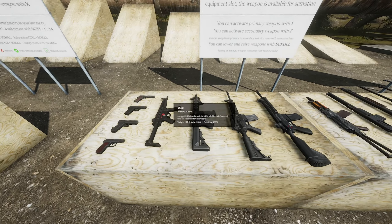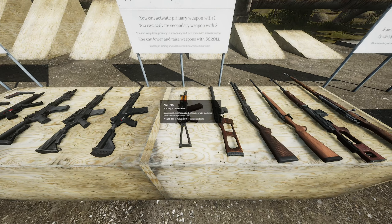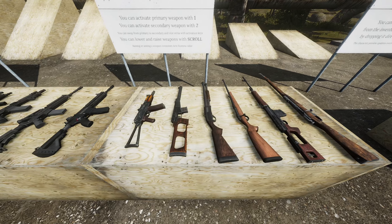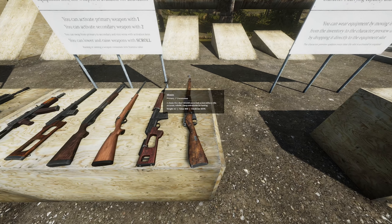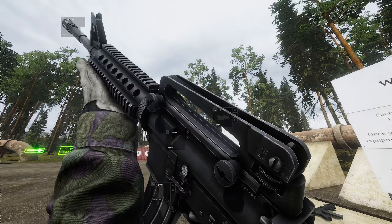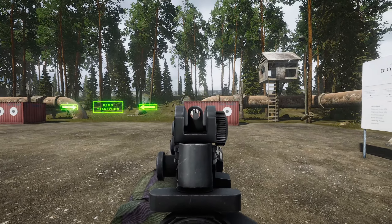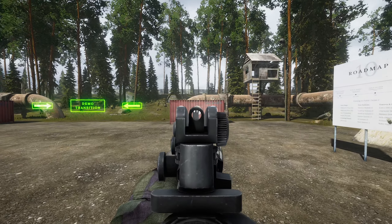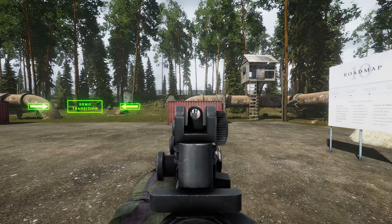There are more weapons and attachments now than in the V1 demo — an AK-74U, a 1911, an SVD, an AS-VAL, and a few others. Based on feedback from the first demo, the developer reworked weapon recoil and handling and overall how weapons feel and behave. I think he did a pretty good job — it's much improved. Weapons feel and sound a lot more impactful. It's a great next step; I think there's more tweaking to be done, but it's in a much better place now.